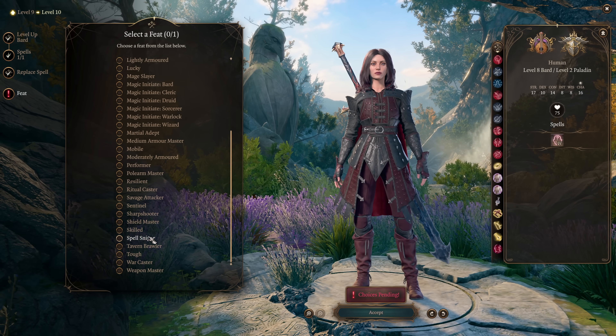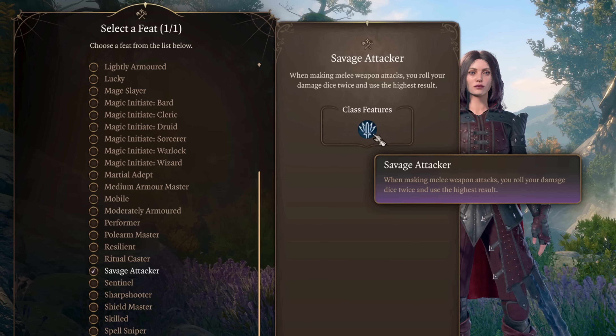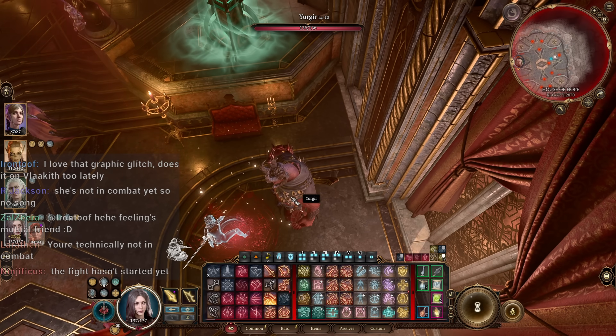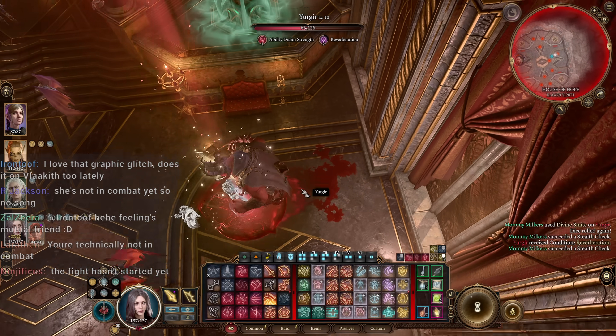By now you should be level 10. The only important thing to note here is the Savage Attacker feat. I absolutely love this feat on a paladin as it re-rolls your smite dice as well, and I personally find it skyrockets my damage.